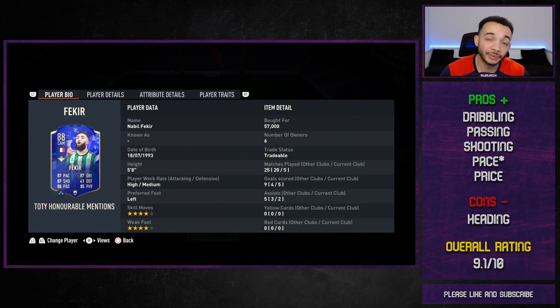After five games with Fakir, we've got five goals and two assists — one of those was given to us though. Decent return from the CAM position. For the price — 57k, under 60k — you can't be expecting too much more. His dribbling feels quite good on the ball. Of course he's five foot eight and stocky so he's not the most agile, but he's definitely agile and can turn in tight circles. His passing feels on point — found a few good passes to Kane and Mbappe. The shooting feels good; scored four proper goals. His pace — he's not the fastest, he's fast, hence I've put pace as a pro with an asterisk just because he's not rapid.